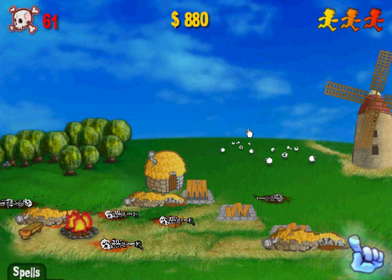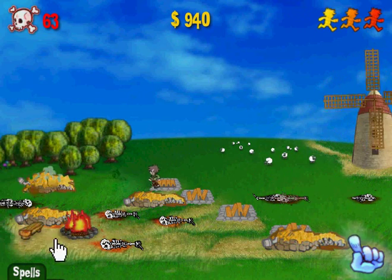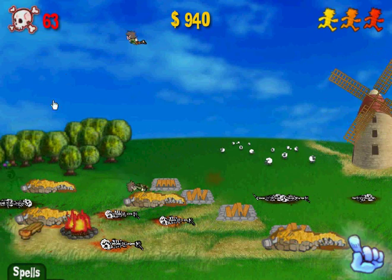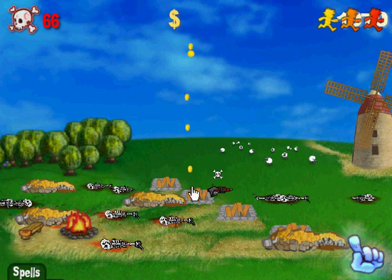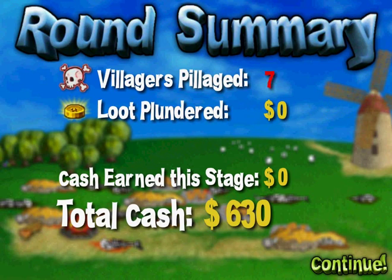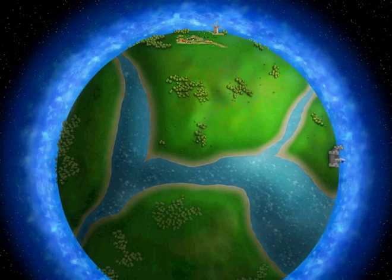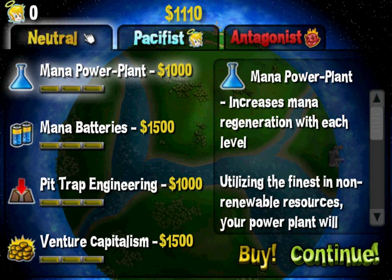These guys are still coming out of the shelter - just die, for goodness sakes. Pound your face into the ground. This guy's gonna try and escape - not on my watch. I feel like I accidentally let some guy escape, but I'm pretty sure I killed him. Now I have enough to get the mana power plant. There is actually a castle over here, so I guess this is where the castle in Defend Your Castle is located, and that's where all the villagers are.